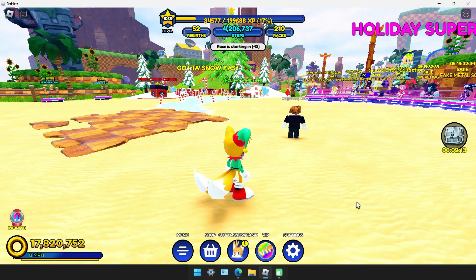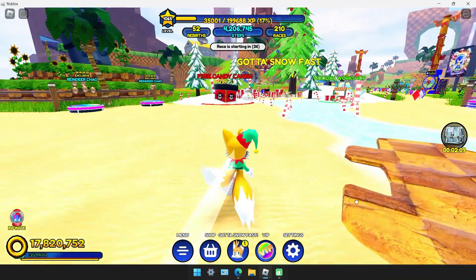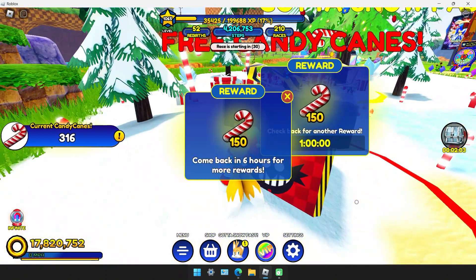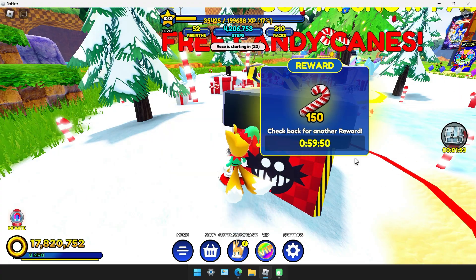Hello everyone. To get Elf Tails there are several different ways to get the candy canes needed — actually more ways than you think. The first way is you can get 150 candy canes. It says every six hours, but that's actually a glitch because you can come back every one hour and get 150 candy canes.